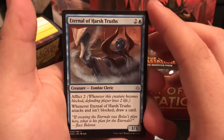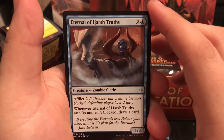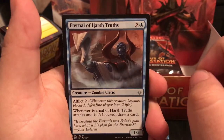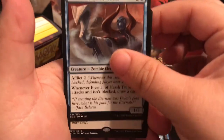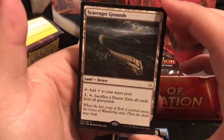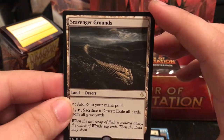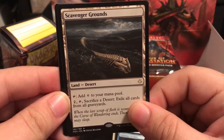Eternal of Harsh Truths is a 2/1 flier for 3 - whenever it attacks and isn't blocked, you draw a card. You can either swing for 1 and draw a card, or if they block, they take 2. The rare, Scavenger Grounds, is another Desert Land - pay 2, tap, sacrifice the desert to exile all cards from all graveyards. Very interesting going against zombie decks.